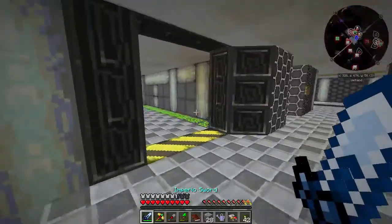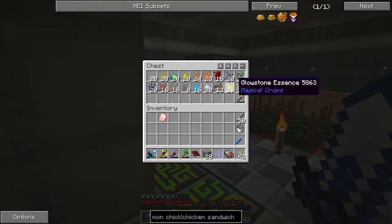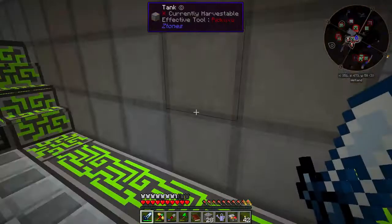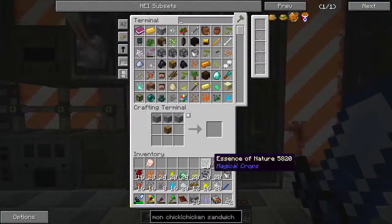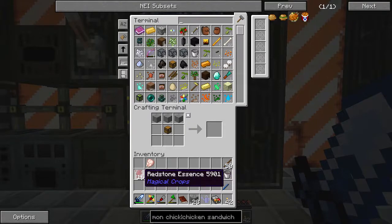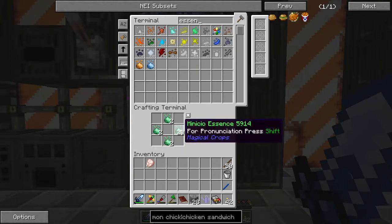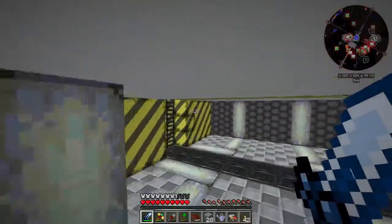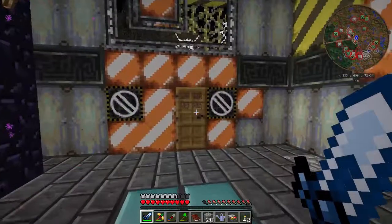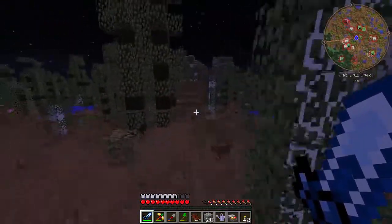So let's go kill an enderman if we can find one. I also want to see if we have the Minicio essence yet — we're getting there. If we leave for any amount of time we'll want that cleaned out. We need 48, so we need like half a stack more. In the meantime let's go ahead and get going outside. We'll try to find just one more enderpearl — that's all we need. And then we can make infinite — that is the nice thing about magical crops.